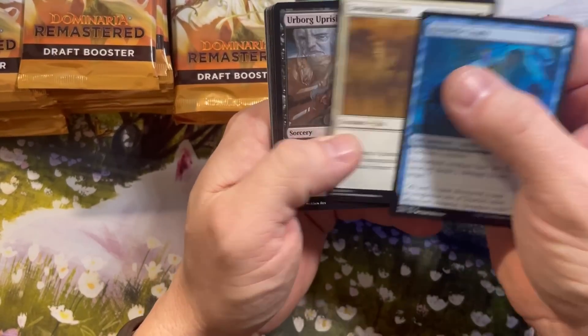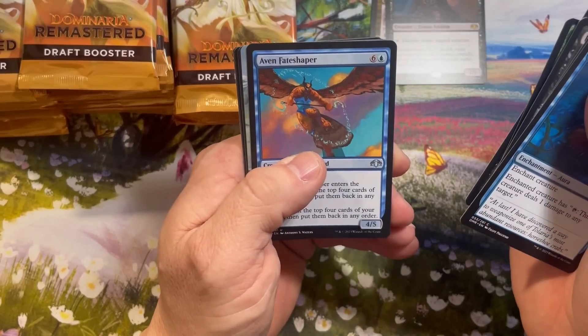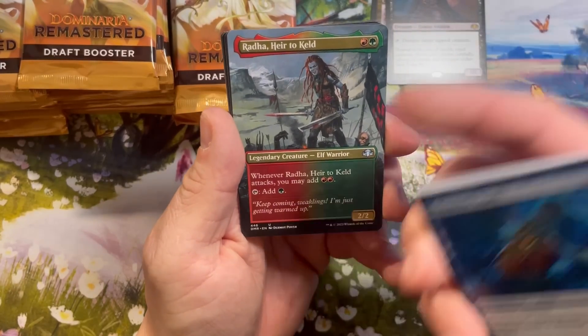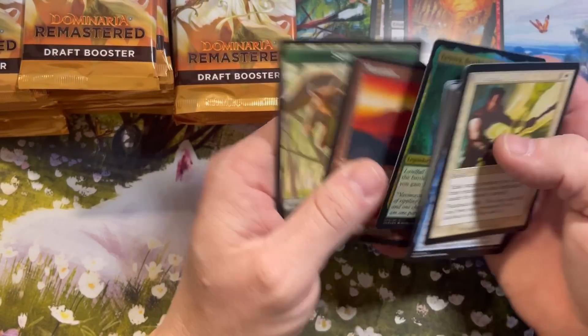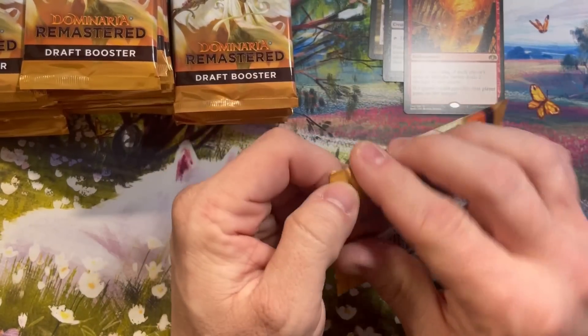We're going to count how many Mythics we get too — I'll throw those in a different pile. Our first Borderless card is going to be an Uncommon: Radha, Heir to Keld. Typically when you get an Uncommon Borderless it's this one. Hanna's Sulfuric Vortex. Tattovia Benthic Druid. Enfoil — that used to be a pretty decent card. Three packs in, no big hits, no Mythics.